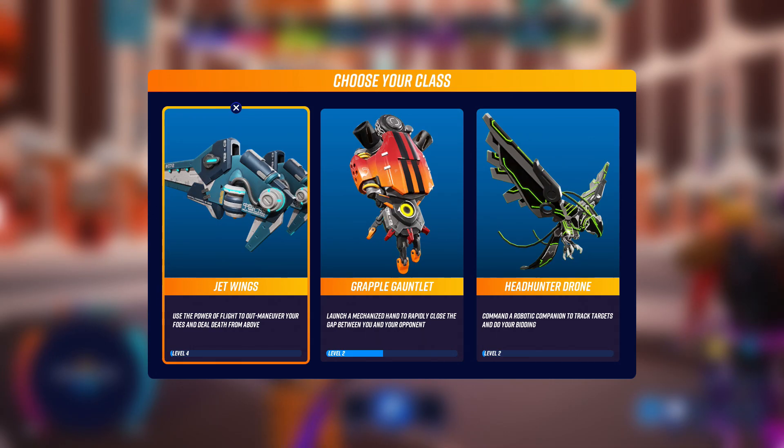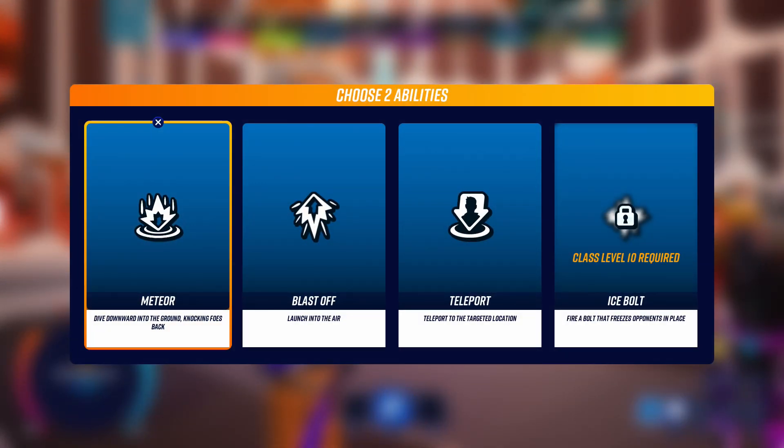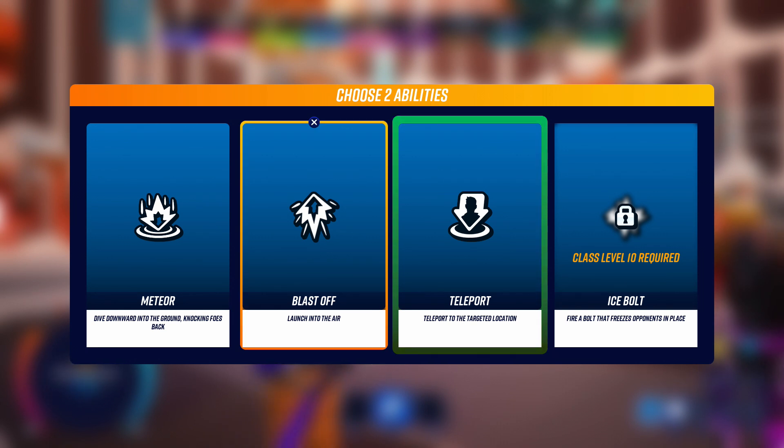There are three classes to choose from: Jet Wings, Grapple Gauntlet, and Headhunter Drone. What you can do with each one is customise a few things in terms of your special abilities once you rank up. Originally you'll only have two abilities to choose from — in this case the Meteor and Blast Off. You need to be level 3 to get the third ability and level 10 to get your fourth ability, and you can only choose two of them for every match.